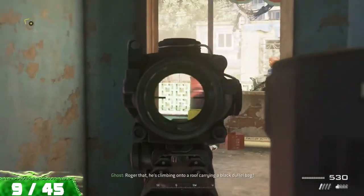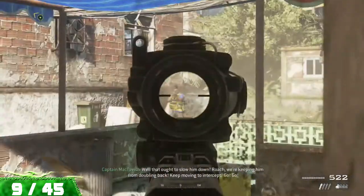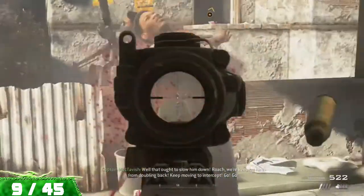From here, we're going to fight our way out of this building, then make our way across the alleyway into the next open building, and on that first floor will be our next intel.